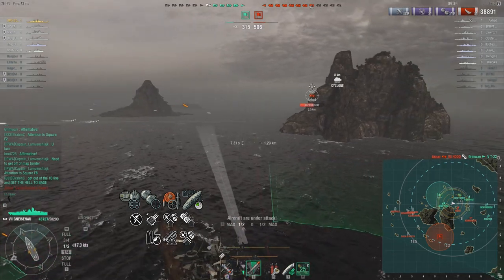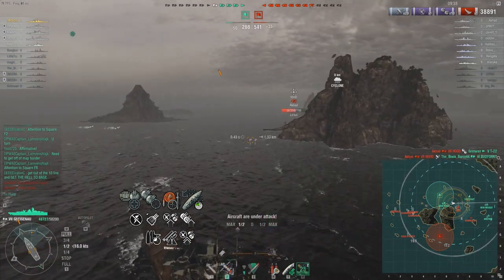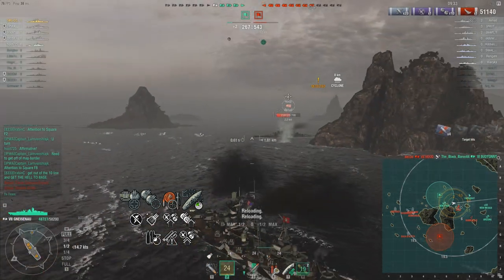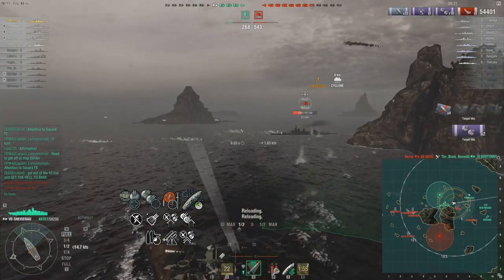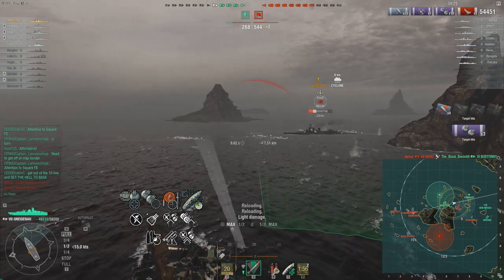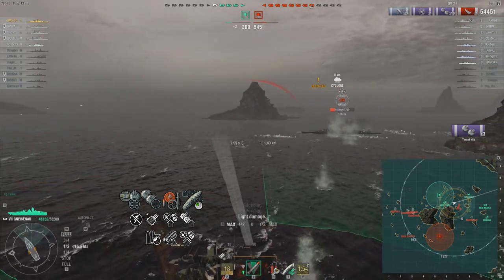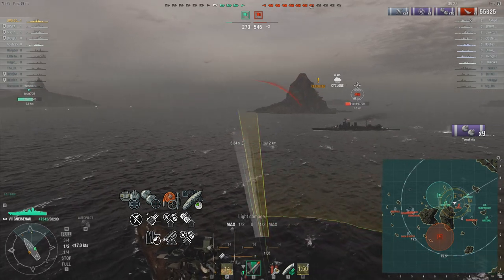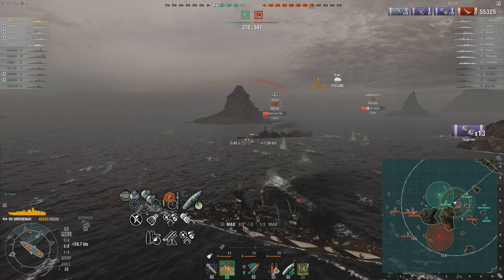As long as the target — the Gneisenau — is bow or stern on directly, go shooting directly at it. You're a battleship. You can easily overmatch it. Just don't shoot low. Make sure you shoot fairly at the tip of the bow to get down. It's a very weak area of the ship, a vulnerable spot that everyone needs to exploit.